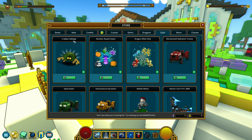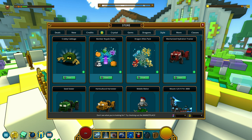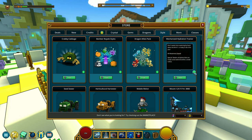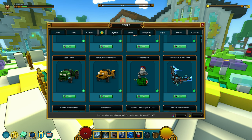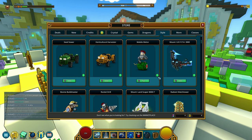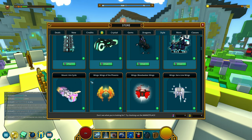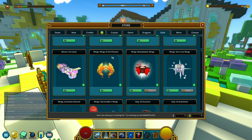A dormant lunar egg — if you hatch it, you can get a mount or a pet depending on what you want it to be. In the style tab there's a crabby cabbage ally and dragon ally packs. There are mounts like a mechanized hydration tractor that waters all plants in a small radius, and a harvester. There's a traditional melon mount, a mount grip 3000 with 90 movement speed. We can buy mounts, wings so you can fly in the game, and there's even a ship for sailing.